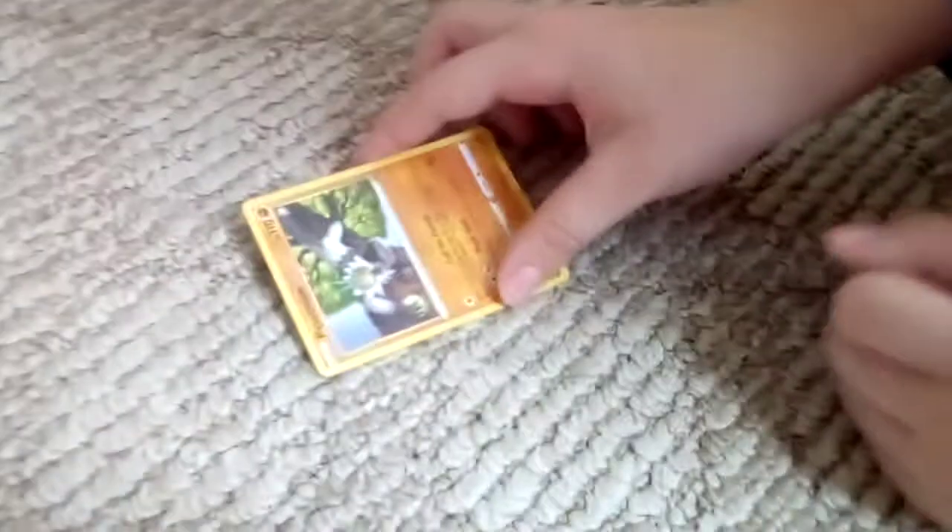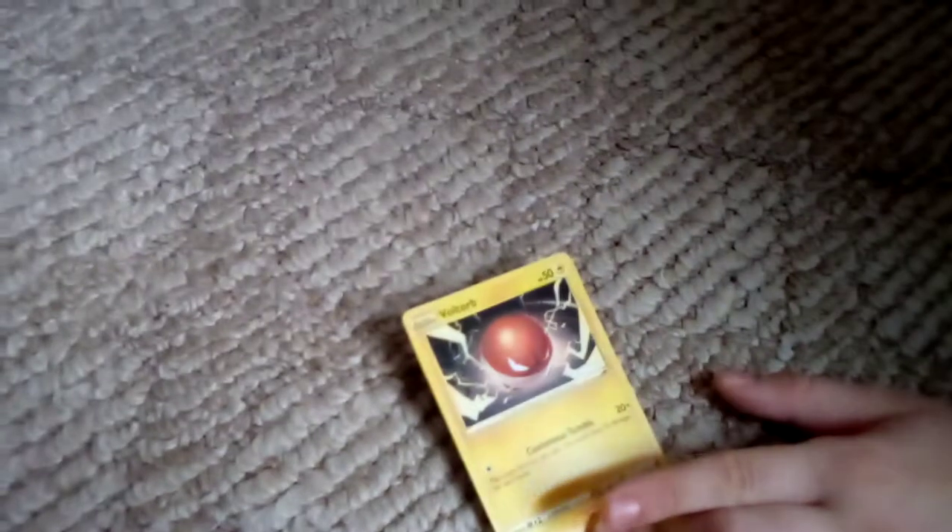Next Pokémon card is Trubbish, I think. It's Trubbish, I don't know. And then Voltorb — yeah, it's Voltorb, yay, electric type!